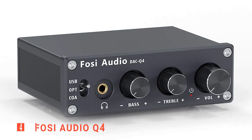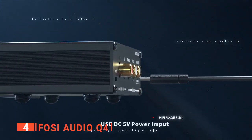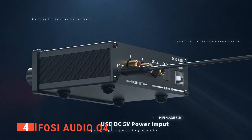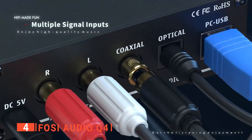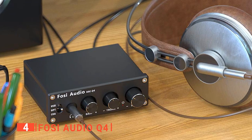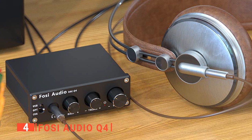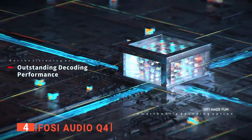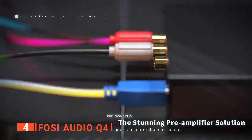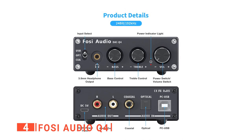Up next in fourth place is the FOSI Audio Q4. If you're looking for better audio clarity without all the hassle, the FOSI Q4 is a great choice. We like this unit because it's effortless to set up with no special software, apps, or drivers needed in order to use it. Unlike many on the market, this is a true plug-and-play digital audio adapter. It is a well-built external sound card made using high-quality filling materials that will reliably provide you with an amplified audio experience. Audio-wise, the FOSI Q4 stacks up pretty well.